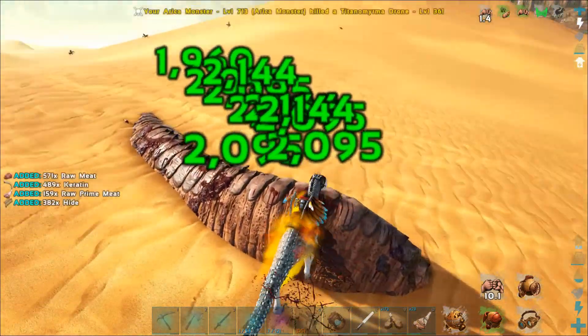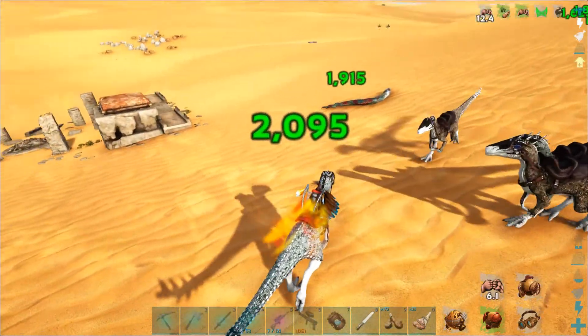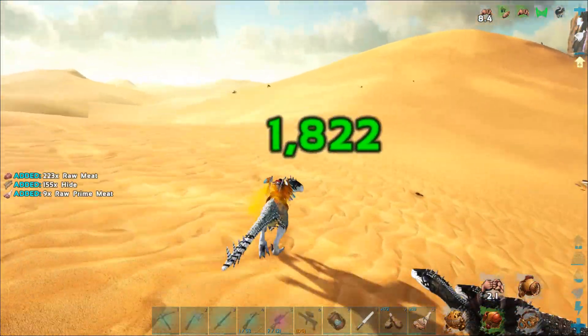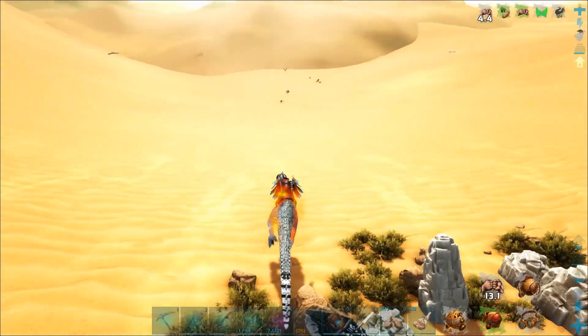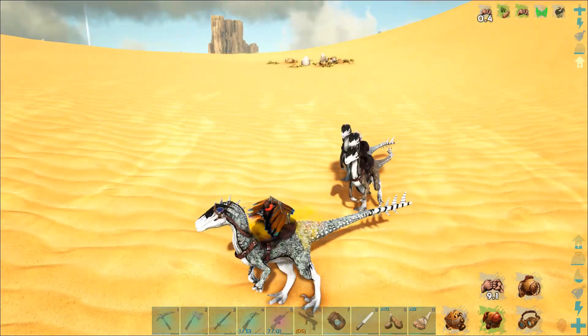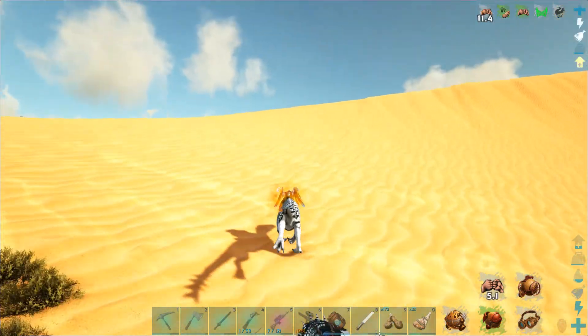I didn't realize you guys were fighting a death worm — by the time I realized it, it was dead. These guys are full-grown, imprinted, and just fully capable of destroying so much. And their parents are still back at base, actually.